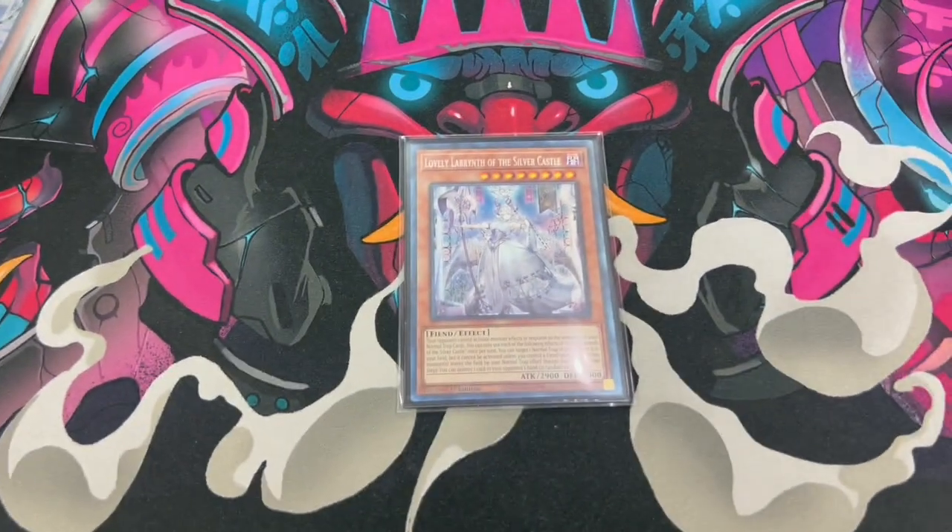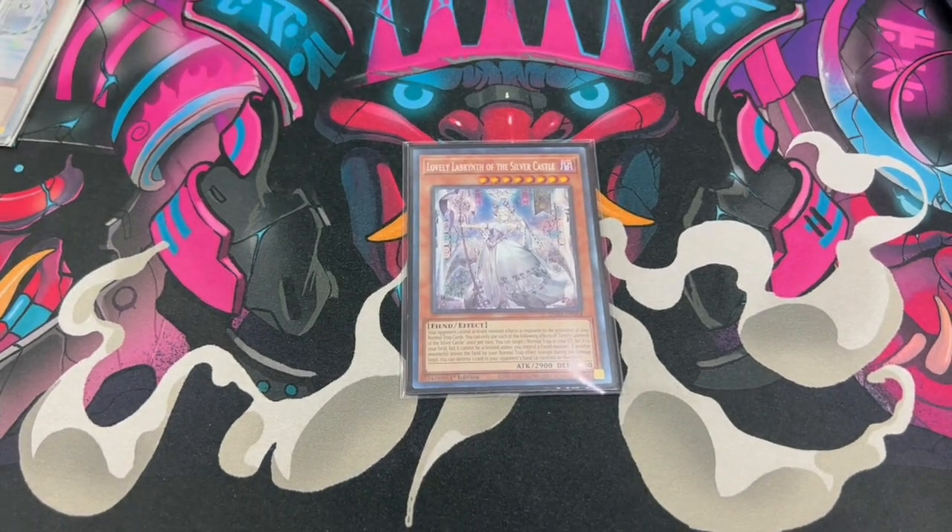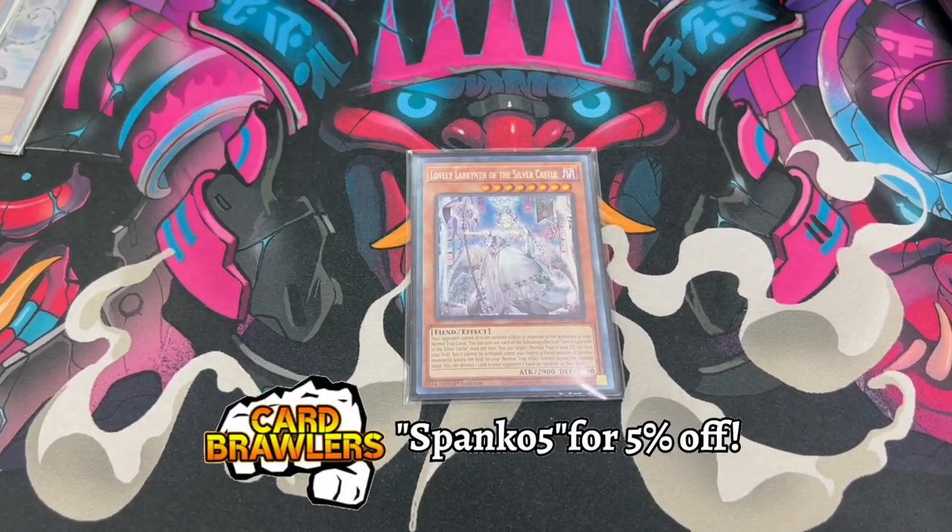We then have the one Lovely Labyrinth of the Silver Castle. This card is a boss monster that doesn't have a special summon condition outside of your traps, but it's powerful enough that you should play one. While on the field, your opponent cannot respond to your normal trap effects with monster effects, meaning a bunch of negates means nothing to your Dogmatica Punishment. More importantly, if a monster leaves the field by one of your normal traps you can destroy one card on the field or in their hand.